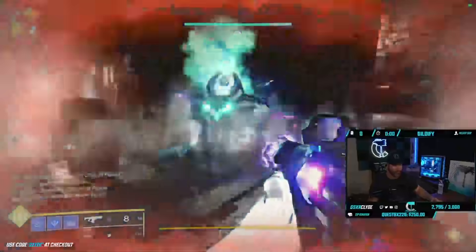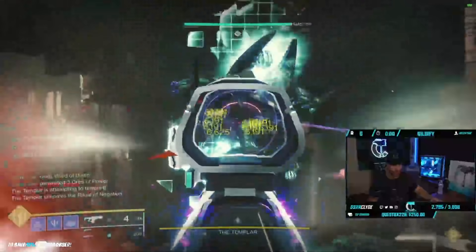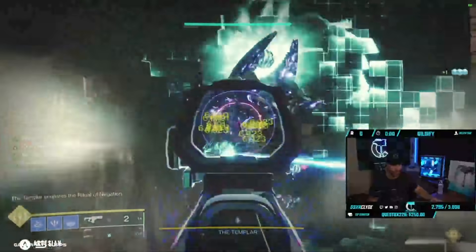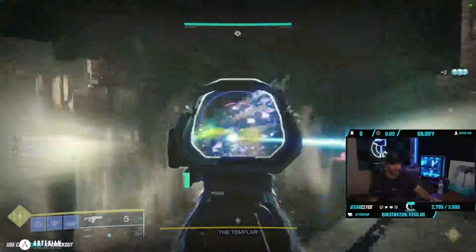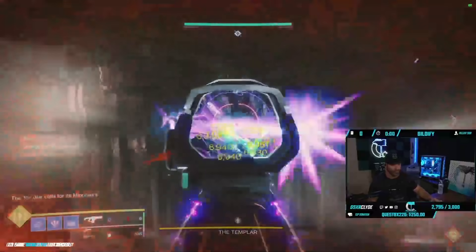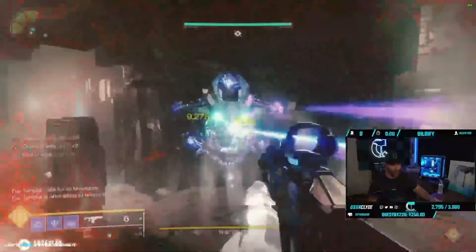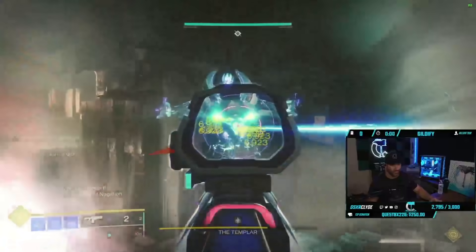Here's where Null Composure shines. This is the same Null Composure I was using on Atheon — I'm just lighting them up. What's crazy is if you use Null Composure and 1K, or Null Composure with another heavy like Anarchy, the damage could be insane.